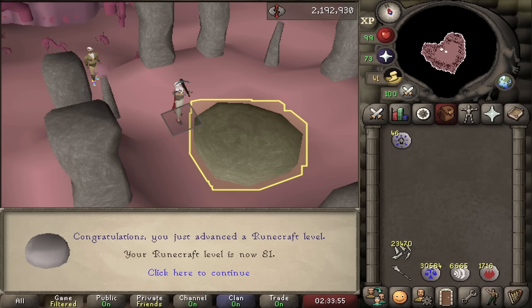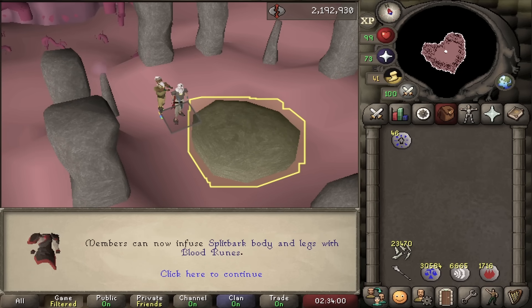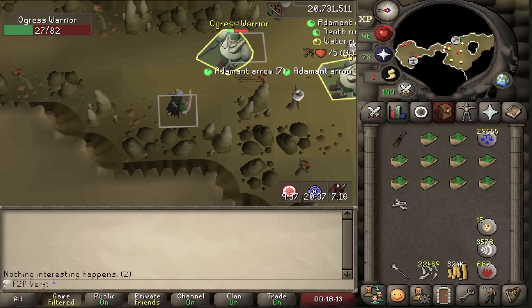Welcome back to the free-to-play ultimate iron man. Last time I did a lot of rune crafting and ended up with level 81, and camped some ogre warriors for my next goal — telegrabbing a lot of nature runes for smithing.